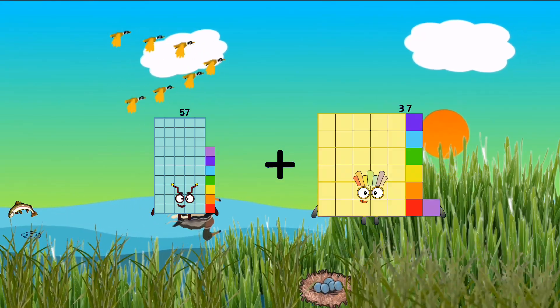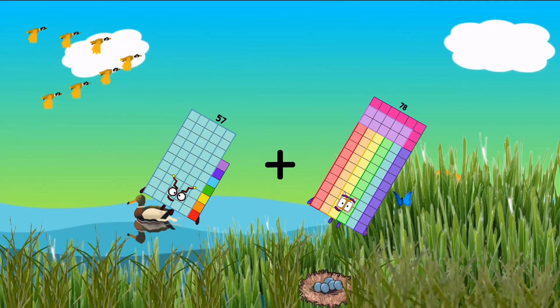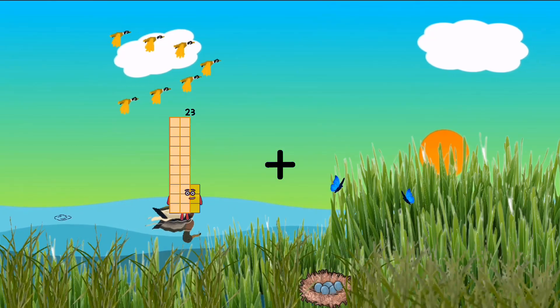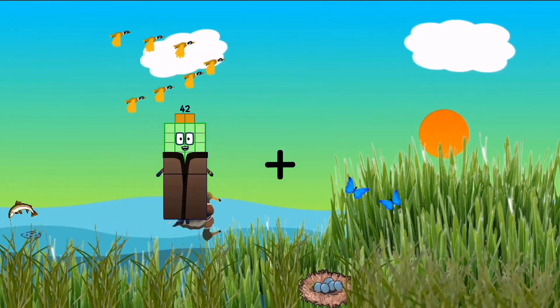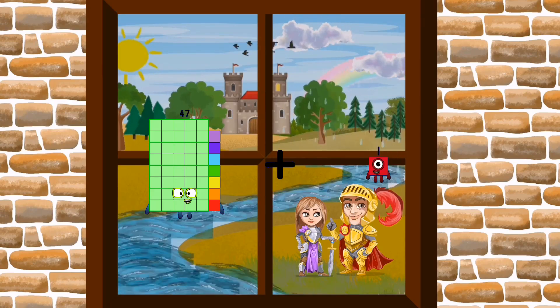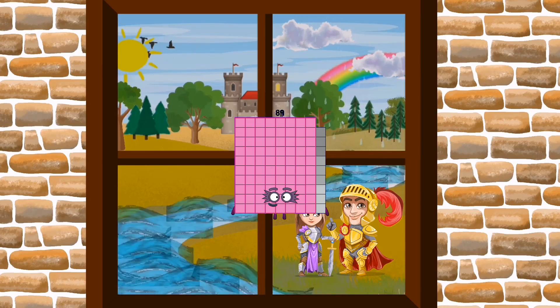57 plus 18 plus 78 equals 135. 47 plus 42 equals 89.